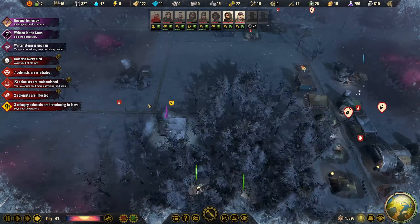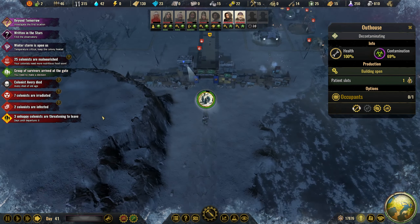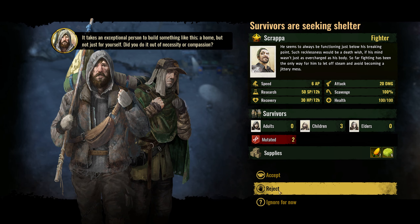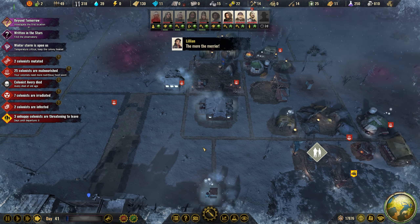How is housing? We have room for 13 more. There are survivors at the gate. Can we please have another specialist? We can — another fighter, three children, and Scrappa. Get to the hospital — we don't have room for you, but it is what it is.